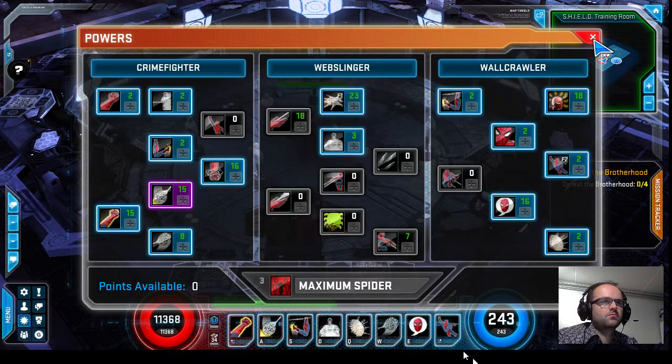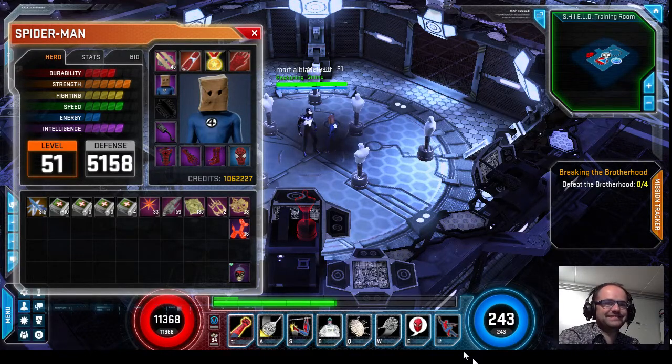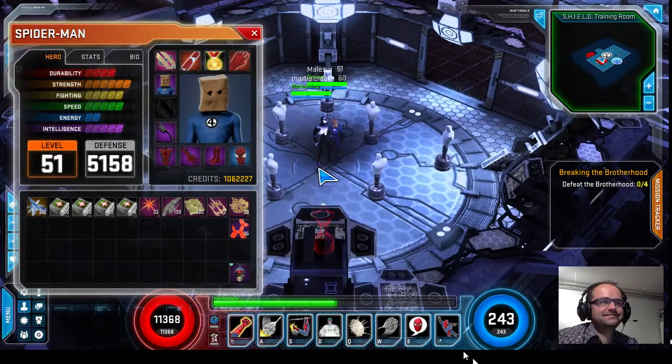For the boots, you want to go for plus to web spray. If you can roll a double roll, meaning that the web spray rolls twice, you can get up to plus 10 web spray on boots. That's going to be your best bet. The absolute perfect roll would be a double roll web spray and then a plus 5 to Spidey Pommel, plus 10 web spray, plus 5 Spidey Pommel — that would be huge.